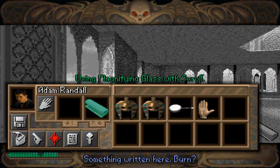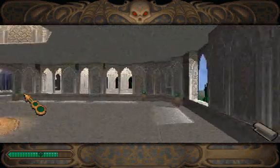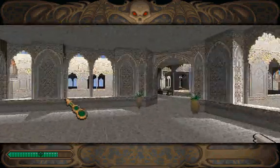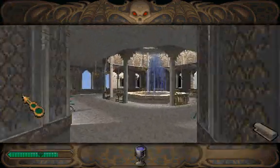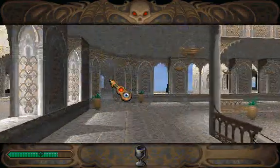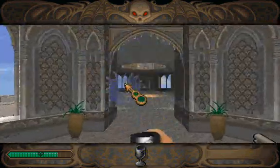Something written here. Burn? Burn. Okay. Let's equip the one weapon we've got, folks — a chalice. Oh! Missed. Good thing there's infinite water here.